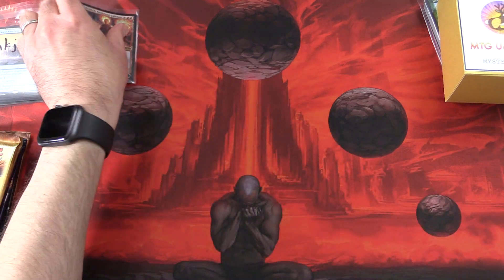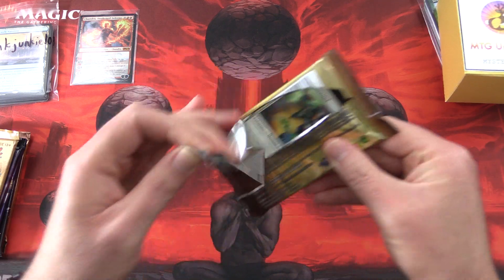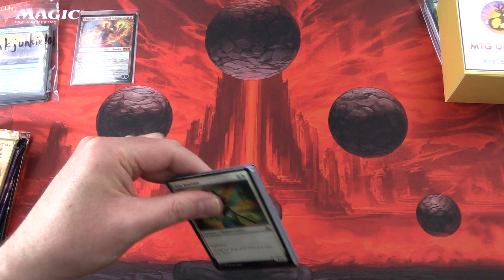Okay, so there we are. InkJunkie101, let's get cracking here. Patrons get the rares, mythics, foils, and anything over a buck. Starting off with Rivals of Ixalan.